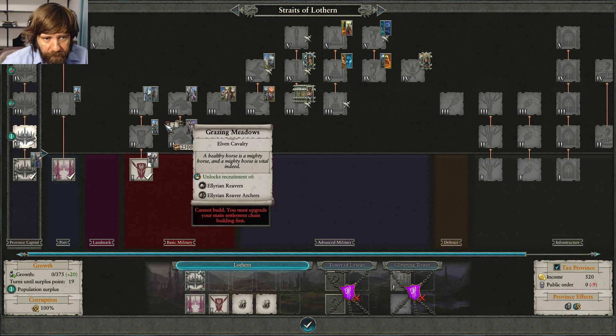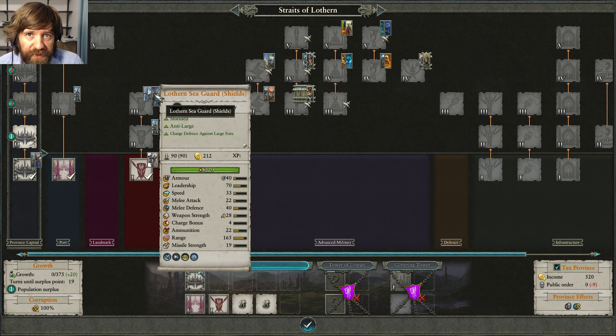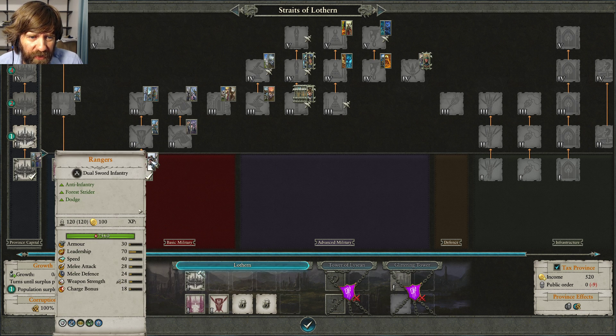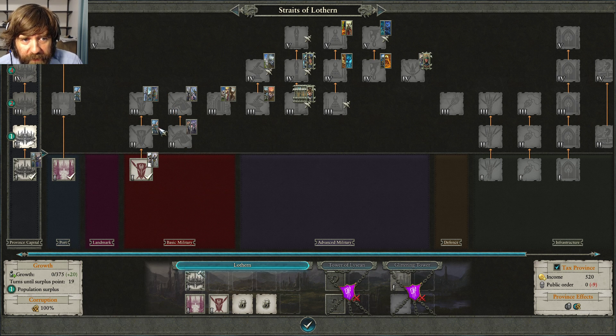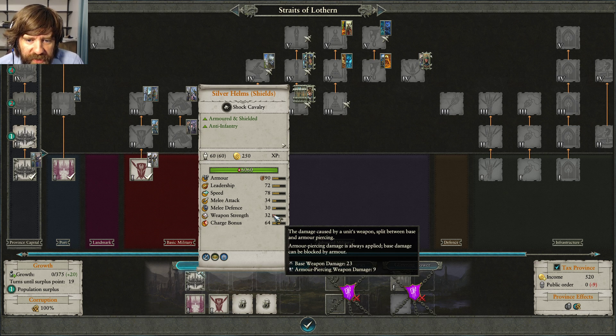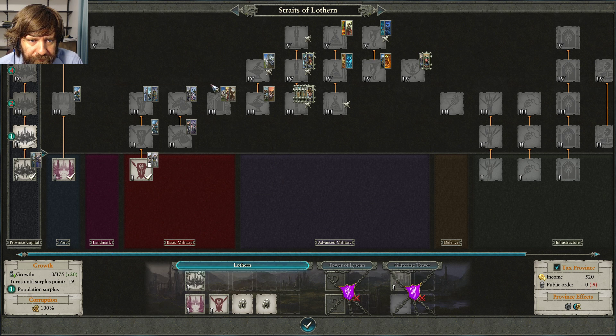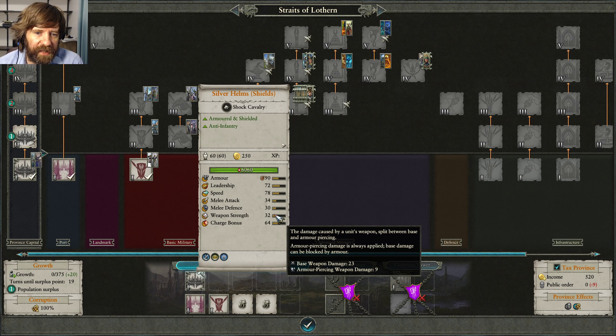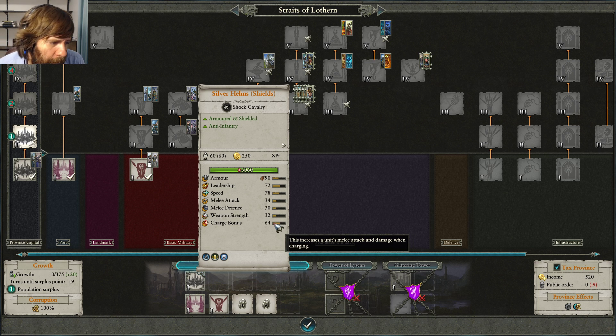High melee defense is a useful safeguard against high armor-piercing units, because many heavy AP units like mace-type attackers often have lower melee attack. Weapon strength is split between base weapon damage and armor-piercing damage — AP is way better because it bypasses armor. Also check if units have magical attacks, flaming attacks, or any special effect on their attacks. Then there's the charge bonus.